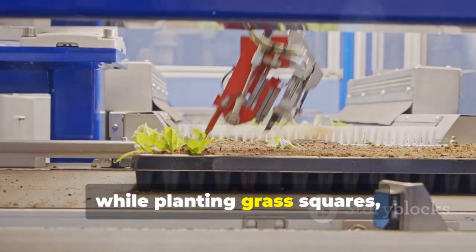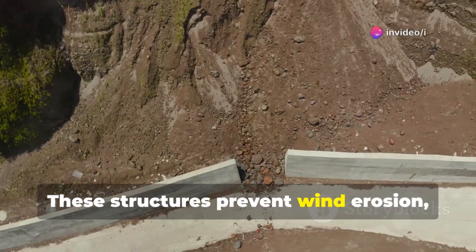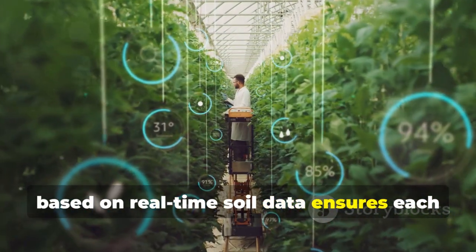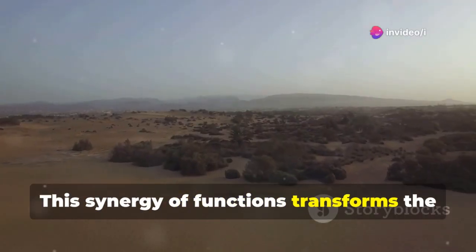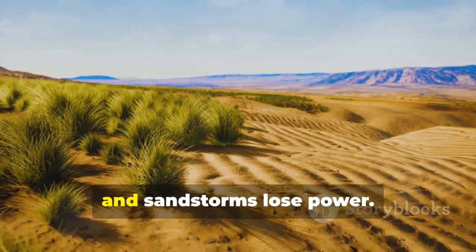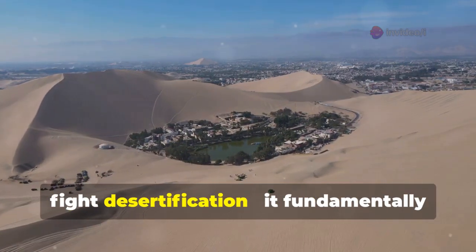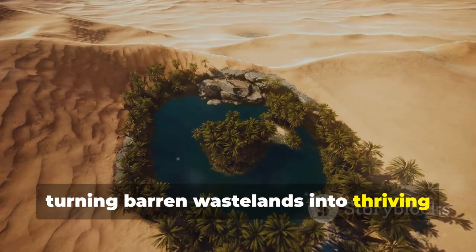For example, while planting grass squares, it can lay flat sand nets and vertical seedling sand barriers. These structures prevent wind erosion, stabilize the soil, and protect young plants from being buried by shifting sand. The robot's ability to adapt operations based on real-time soil data ensures each planted area has the best possible chance to survive and thrive. This synergy of functions transforms the desert into a stable, growing environment where plants flourish, soil retains moisture, and sandstorms lose power — turning barren wastelands into thriving green landscapes.